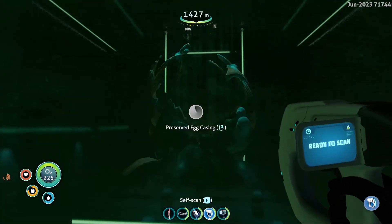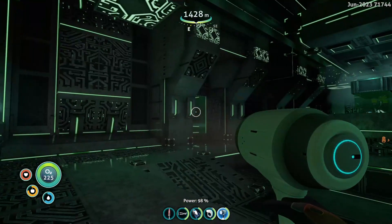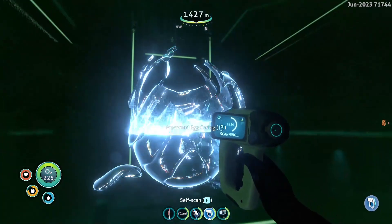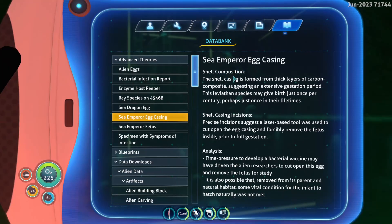Something just reached out and tried to grab me! Preserved egg casing - sea emperor egg casing. 'Shell composition: the shell casing is formed from thick layers of carbon composite, suggesting a gestation period. The surviving species may give birth just once per century, perhaps just once in their lifetimes.' No wonder why they didn't want to wait for it to hatch - it takes a hundred years? The leviathan gives birth once per hundred years or maybe even just once in its lifetime. There's no way a species can propagate mating only once in its entire lifetime - it will slowly go to extinction. 'Precise incisions suggest a laser-based tool was used to cut open the egg casing and forcibly remove the fetus inside.' So that's why they took it out - because the incubation period was longer than they were willing to wait.